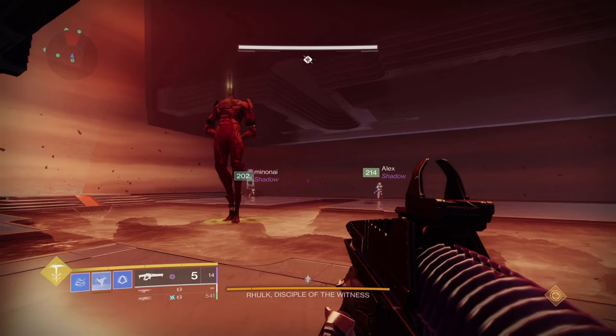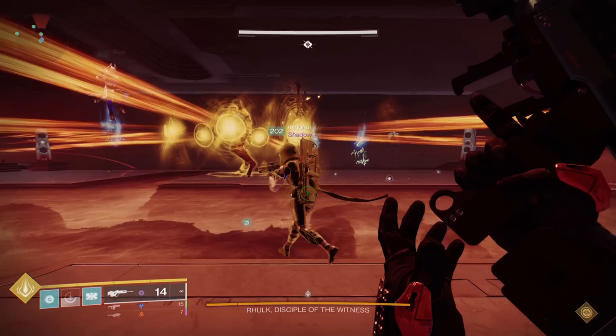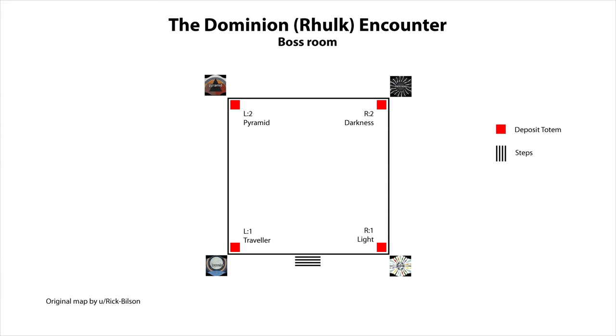At the top of the stairs, Rulk will be strolling around with a large glaive, invulnerable to damage. Standing near it is dangerous — this triggers a high stepping kick that can yeet you out of the arena, so spread out and keep your distance. As Rulk moves around, watch the floor in front — if a yellow path appears, this indicates an imminent glaive dash attack, so get out of the way. Rulk also uses a dark energy beam attack firing in a plus-shaped pattern that damages and adds stacks of pervading darkness; this is telegraphed as they charge up. In the upstairs area, there are four obelisks, one in each corner, marked with the glyphs Traveller, Pyramid, Light and Darkness, which can only be seen if you are not carrying any force buff. These are referred to as L1, L2, R1 and R2 respectively.